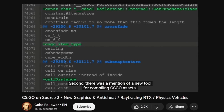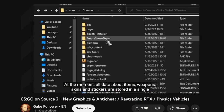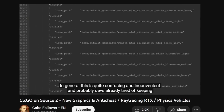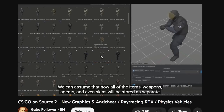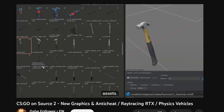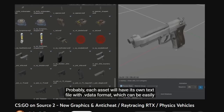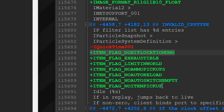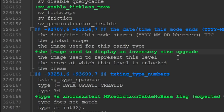Secondly, there was a mention of a new tool for compiling CSGO assets. At the moment, all data about items, weapons, skins and stickers are stored in a single file called items_game. In general, this method is quite confusing and inconvenient, and probably the devs are already tired of keeping this mess going. We can assume that from now on all items, weapons, agents and even skins will be stored as separate assets — probably each with its own text file in .vdata format, easily edited through Source 2 tools. It's now also possible to set specific tags on weapons and some sort of item to expand the maximum capacity of your inventory.